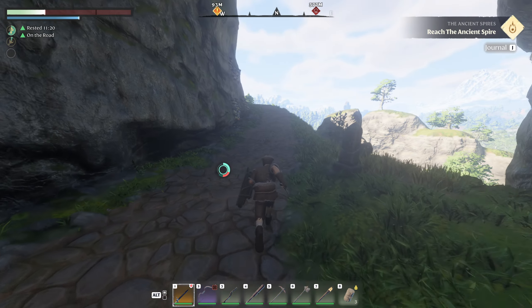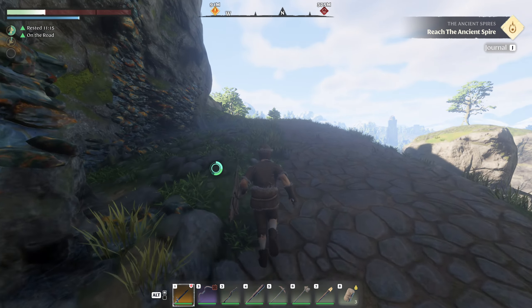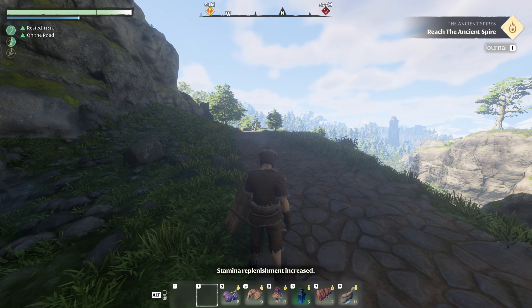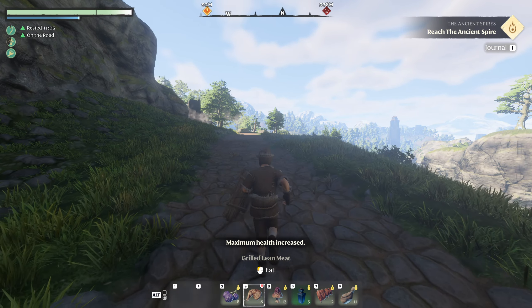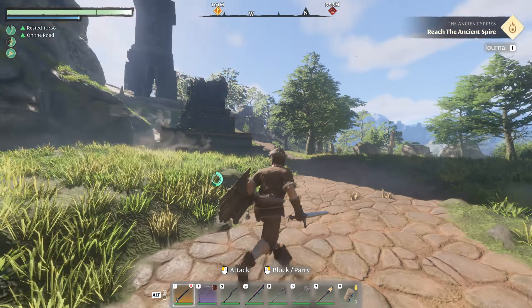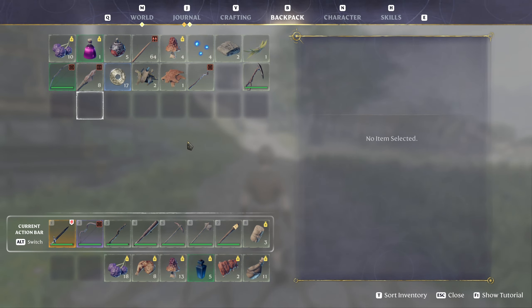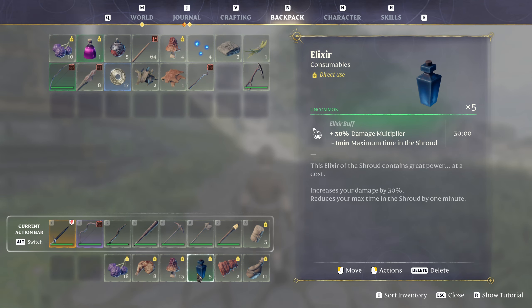Let's keep advancing. I'm stoked — we just unlocked a whole other area just from having the grappling hook. I should heal — let's eat some honey. Stamina replenishment, max health — they all do different buffs, which is really cool. I'm gonna need more health potions, I'm running low. Plus there's a damage multiplier and an elixir buff.